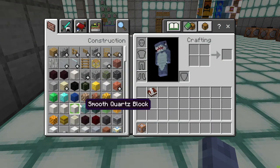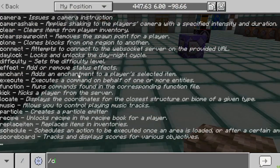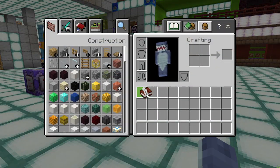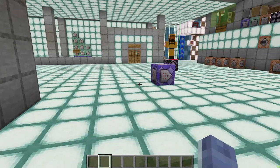If we go ahead and fill my inventory with a bunch of junk and then just write clear at anyone, that will get rid of all the items in my inventory. I actually have a command that added this book back, which is why it's here, but it did take all the items that were in my inventory at that current moment.